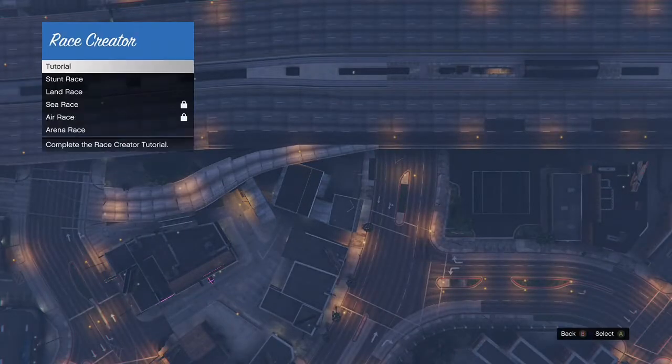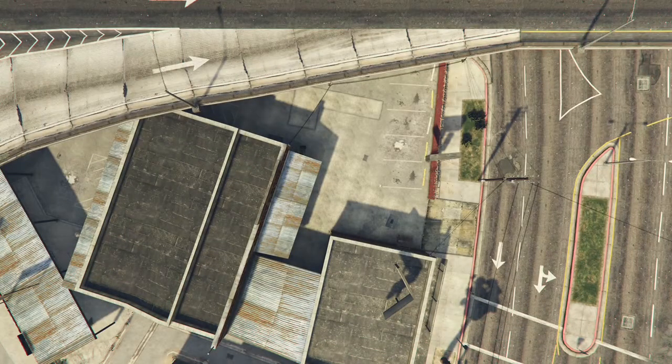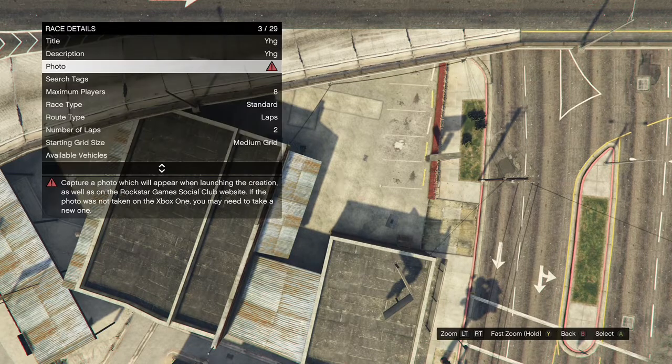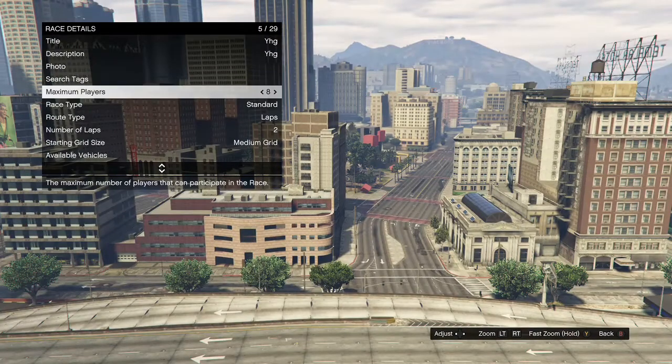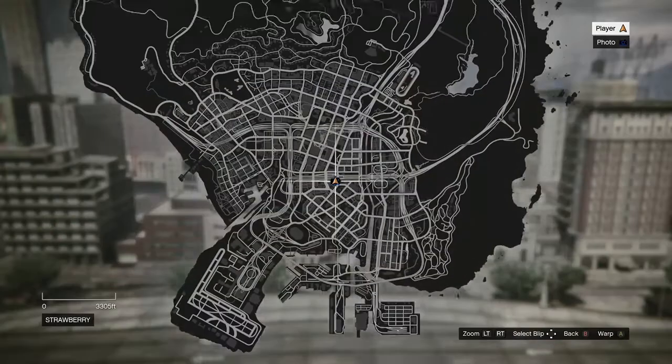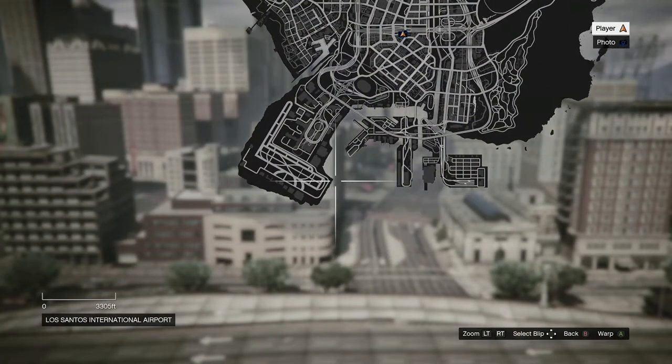When you load into Creator, go to Create a Race, then go to Land Race — it's going to load you somewhere. Fill out all the options with red triangles, take the picture, set the maximum players to two, and set the route type to Point to Point. Then hit your pause button, go to the airport on the map, and warp over to the airport.